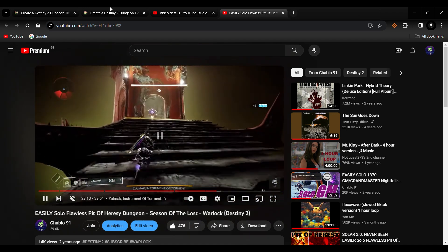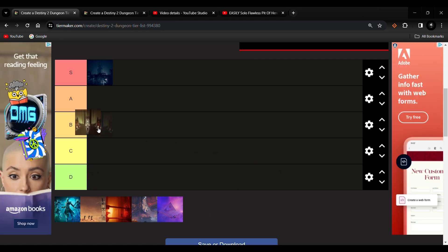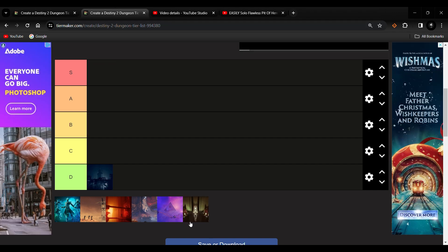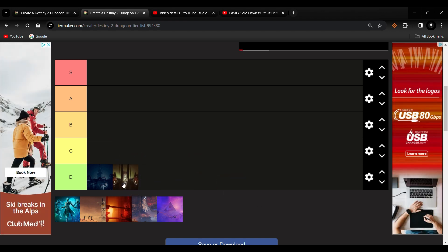So what do we rate Pit of Heresy? When it launched, I'd say B tier, because people were cheesing with orb duplication. As of 2023, it's D tier - it's a very easy solo flawless dungeon to do, one of the easiest ones. Both Shattered Throne and Pit go in the easiest tier.